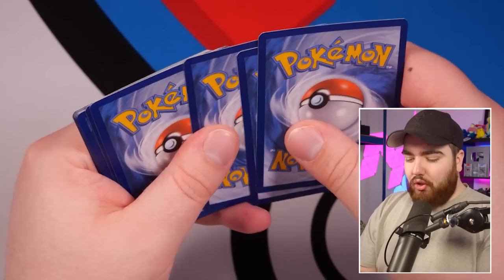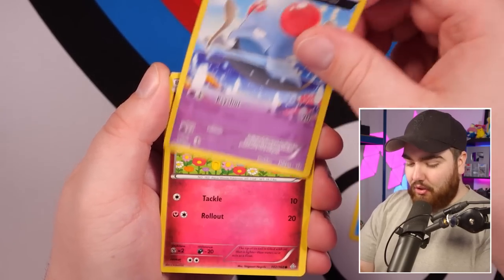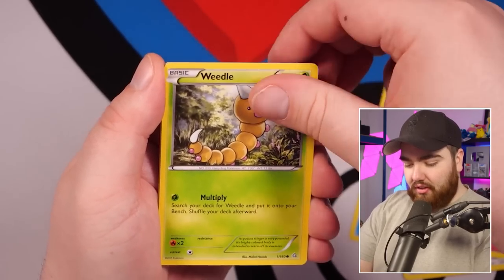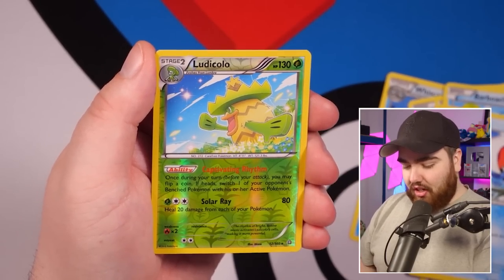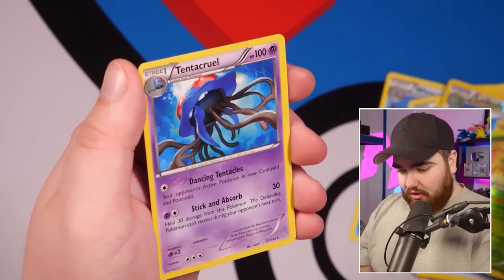Another $10 pack, but this time Primal Clash from the XY era. We have a Wishcash, Dive Ball, Tentacool, Ancient Trait Mareanie, Corphish, Weedle, Barboach, Shrewdle, Reverse Holo Ludicolo — another Rare Reverse, let's go — and a Tentacool. Non-holo. My heart is broken into tiny little pieces.